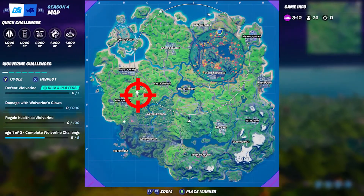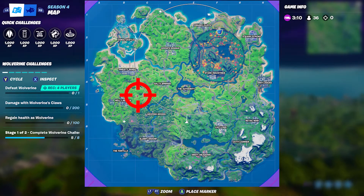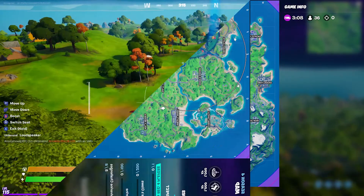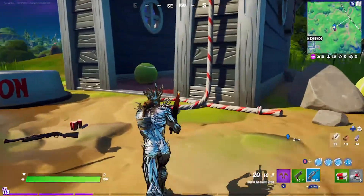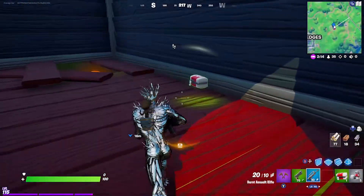For our next coin we are heading over to Ant Manor. Go inside the dog kennel and you will find it in the hole at the back.